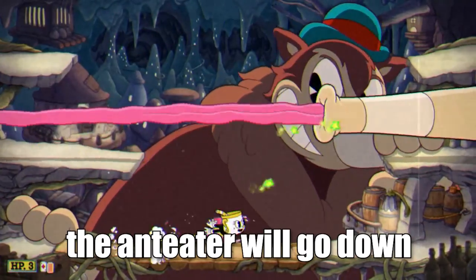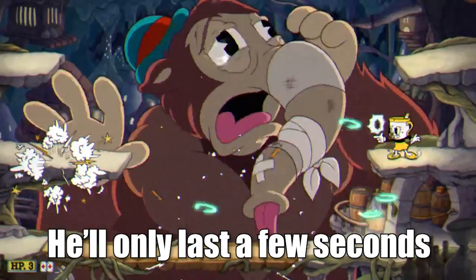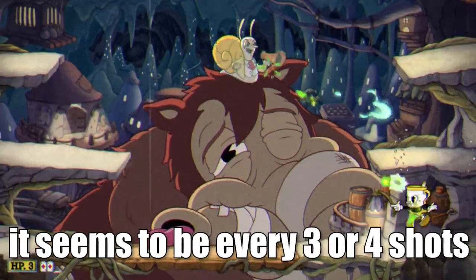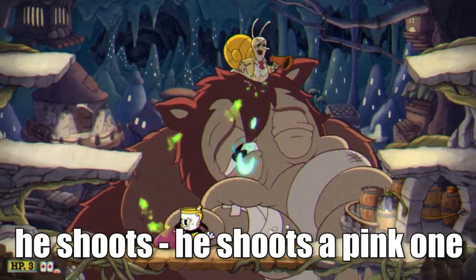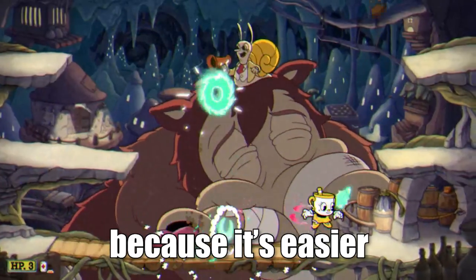Once you do this a couple times, the anteater will go down. Finally, it's the snail. He'll only last a few seconds, but if for some reason you still don't have enough parries, you can parry one of his projectiles. It seems to be every three or four shots he shoots a pink one, so you can try to parry that. I just end up using Chaser because it's easier.